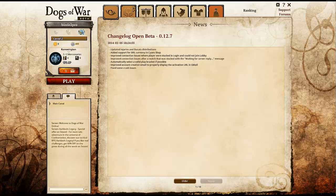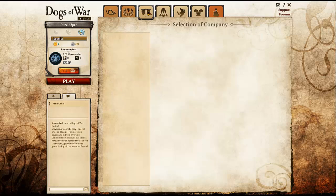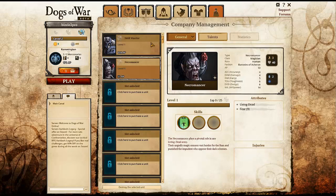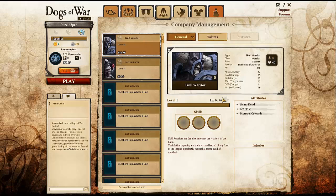I forgot to mention this is a beta — it's in beta testing — so there could be a lot of changes since I played. I don't know when you're watching this video, but as of now it's in beta. I've only got two units at the moment. Can I upgrade them by purchasing upgrades or not?